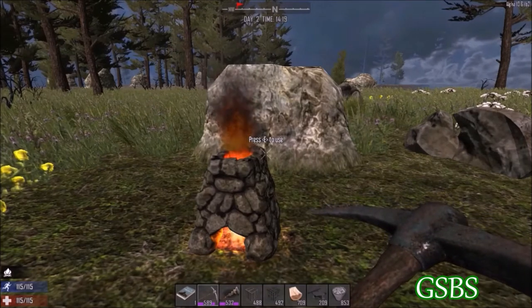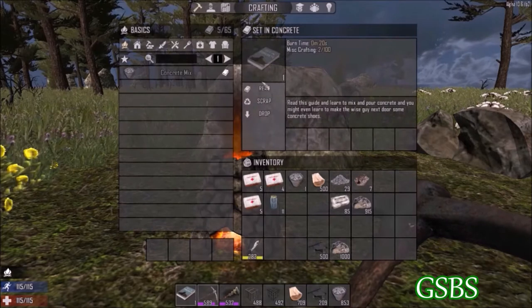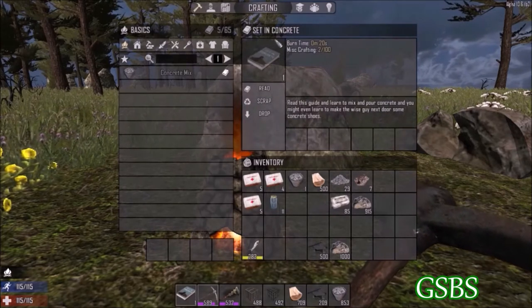Hello everyone! To make reinforced concrete walls the first thing you're going to need to do is find this skill book here, set in concrete.